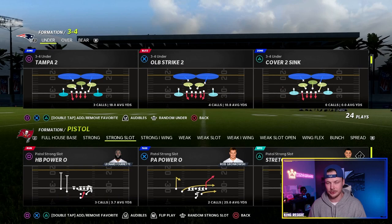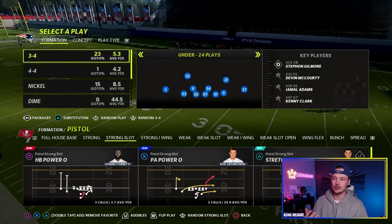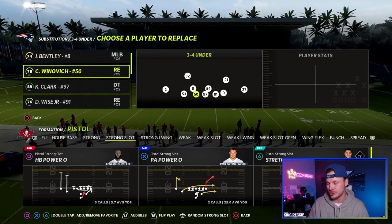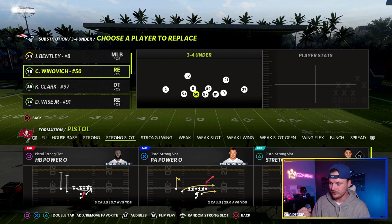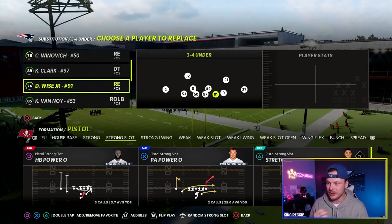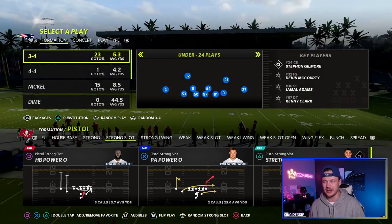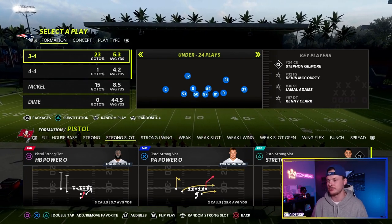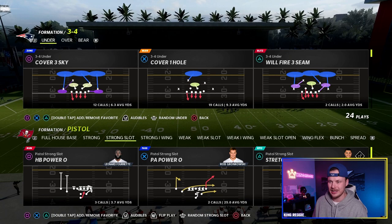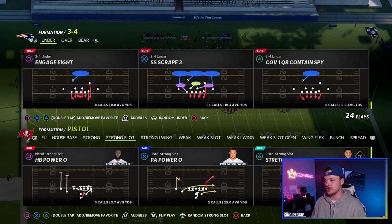Personnel-wise, this is a normal three-four set. We are gonna have good run stuffers. If you watch my intro video to this scheme, I went over my abilities - I have two inside stuffs. We're gonna put one at our nose tackle, our middle defensive tackle, then put the other at one of your three-four defensive ends. As for linebackers, I try to get a good mix between speed and coverage ability with some run stuff. Personnel isn't super important for this scheme - this is more about the X's and O's and knowing when to call each one.